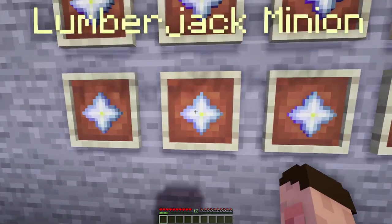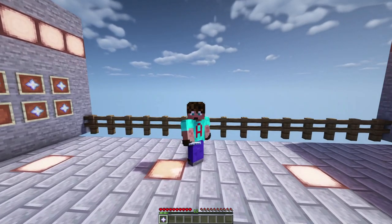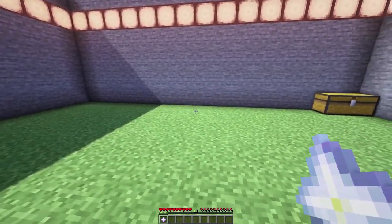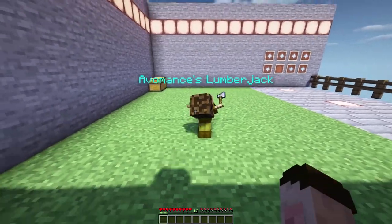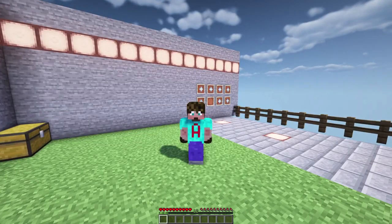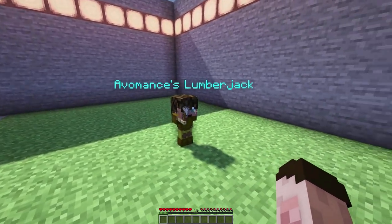I'm going to demonstrate first with the lumberjack minion. You'll notice it appears as a nether star in your hotbar — Minecraft just doesn't support a minion shape there — but when you place it down it definitely turns into a minion. I'm going to pop this fella down right here and when he comes up he has a little yawn and he's ready to chop down any trees. He looks like me — if you place yours down it will look like you, because it takes on the skin of whoever places it.